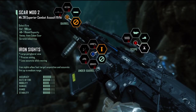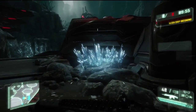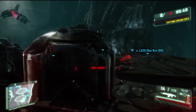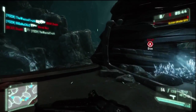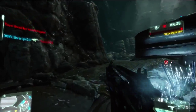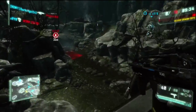Now we'll continue on with the game. This game type is called Crash Site, and basically it drops a pod throughout various points on the map. You'll notice right away that it dropped the pod actually in their spawn, which is kind of unfair, but it is what it is. I just wanted to provide some general tips within the Crysis 3 multiplayer to make you a better player.